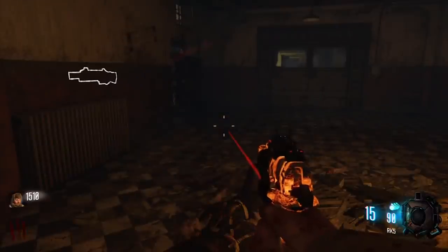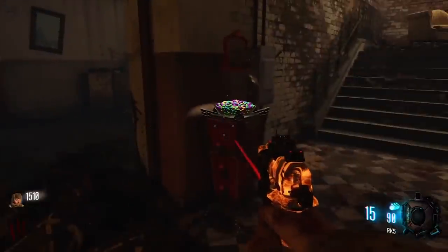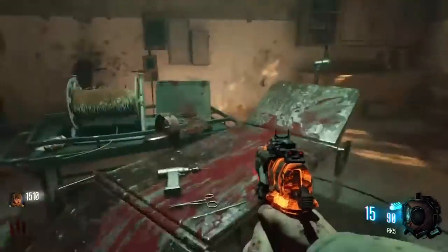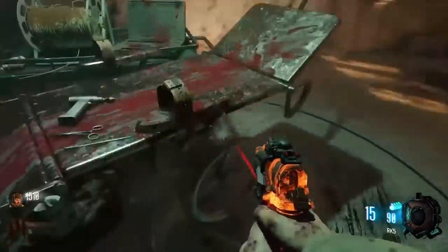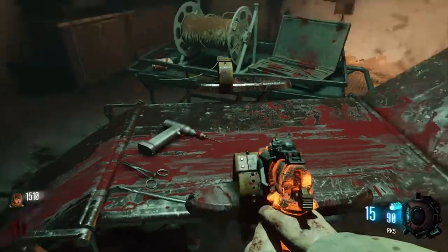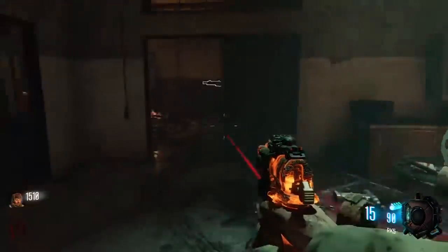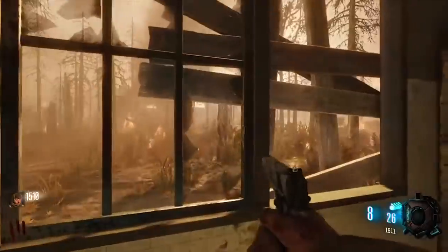In the already terrifying Call of Duty World at War Zombies map Verrückt, a hidden piece of audio can be activated by interacting with a dentist chair in one of the spawn rooms. When the player presses Square or X on the chair, a loud dentist drill sound can be heard accompanied by horrible screams of pain. While this is just one of many haunting screams in the map, the fact that you triggered it yourself makes it that much more disturbing.